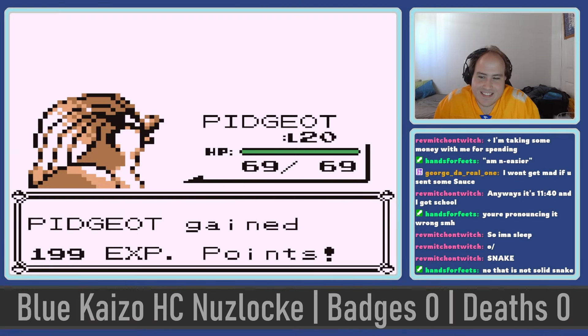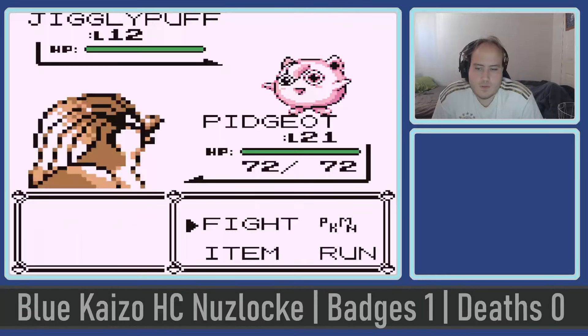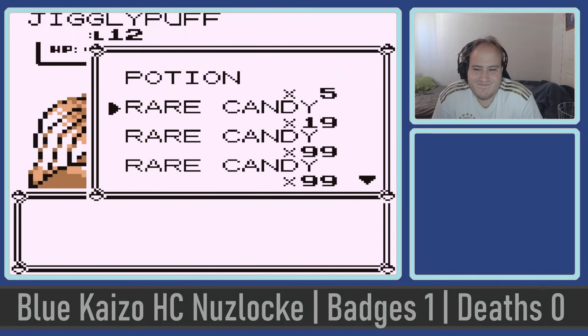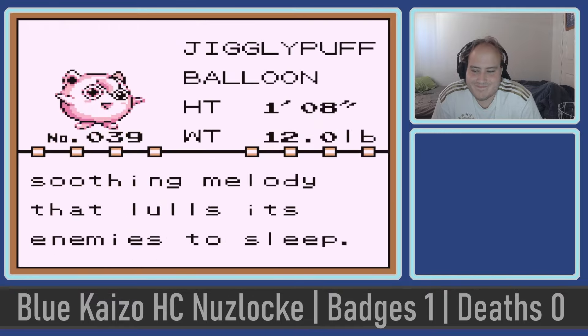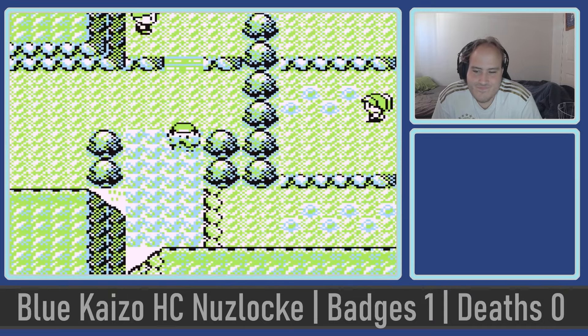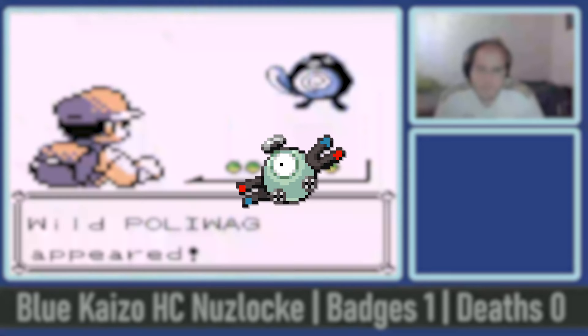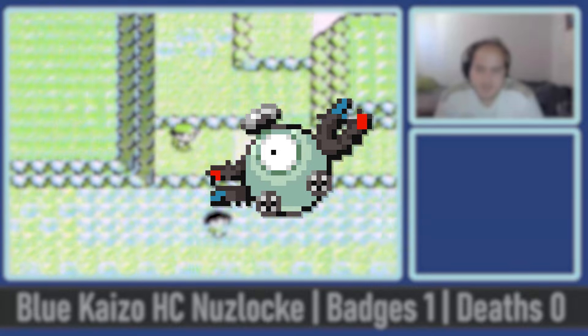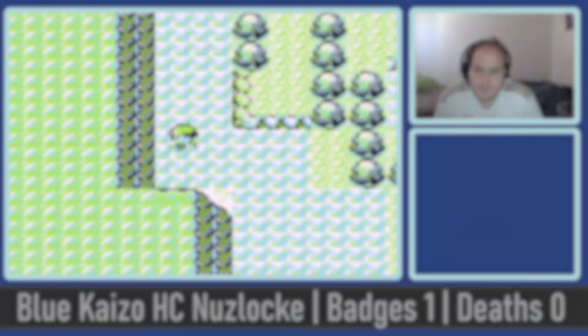Pidgeot alone lets us steamroll through Route 3, where I pick up the unfortunately mediocre Jigglypuff — really only going to be used as a sack later on as its offenses are too poor to do much. We fly through the low-level trainers on Route 4, where ideally we'd get a Magnemite, a super good electric type that's a great backup if we lose Raichu. Instead we get one of the more interesting Pokemon in the entire game.